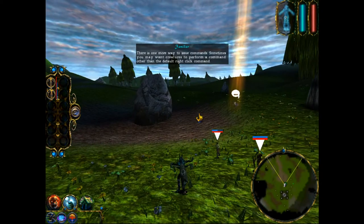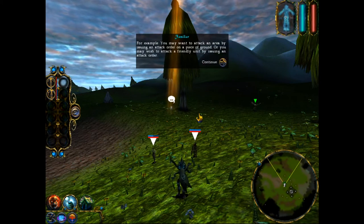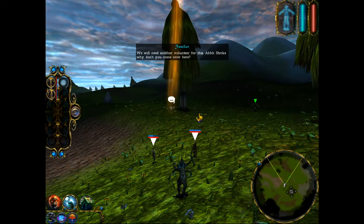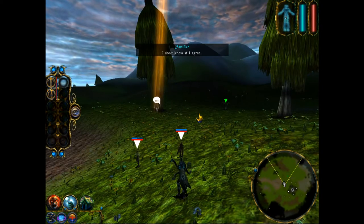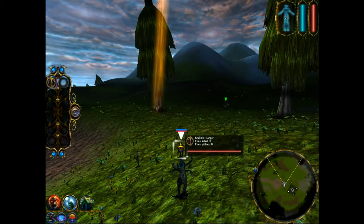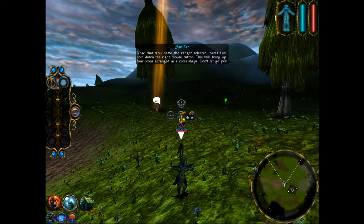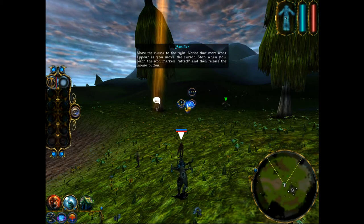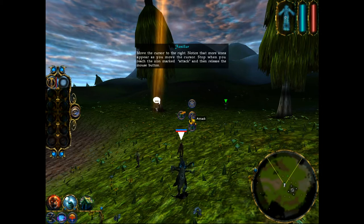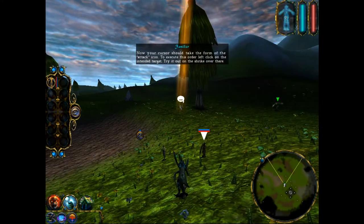There is one more way to issue commands. Sometimes you may want creatures to perform a command other than the default right-click command — for example, you may want to attack an area by issuing an attack order on a piece of ground, or attack a friendly unit. Select the Ranger by left-clicking on him, then press and hold down the right mouse button. This will bring up four icons arranged in a cross shape. Move the cursor to the right — notice that more icons appear as you move the cursor. Stop when you reach the icon marked ATTACK and release the mouse button. Your cursor should now take the form of the ATTACK icon. Left-click on the intended target — try it out on the Shrike. The Ranger will now attack the Shrike. When you want him to stop attacking, simply give him another order by right-clicking or using the cross menu.